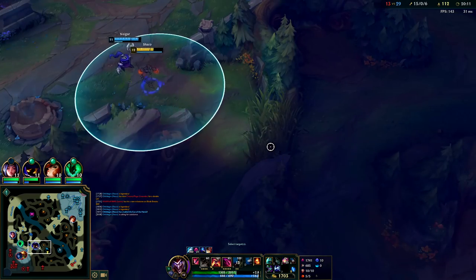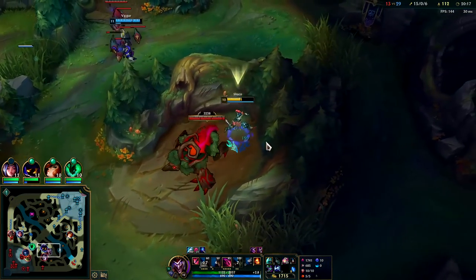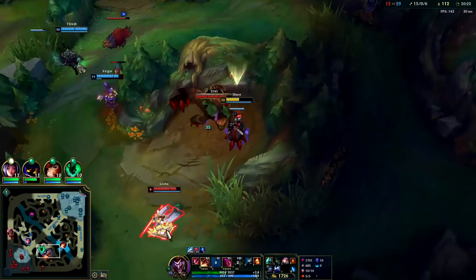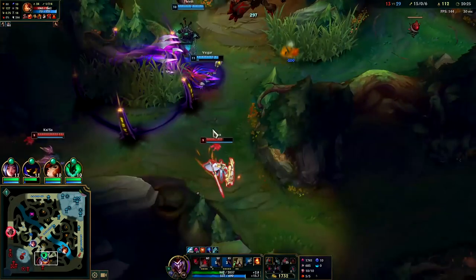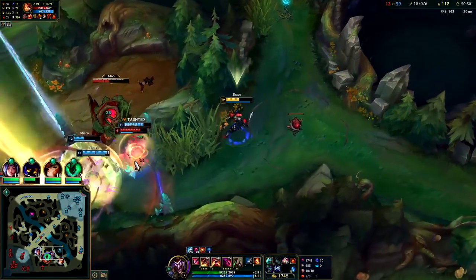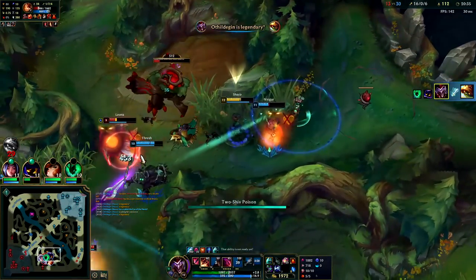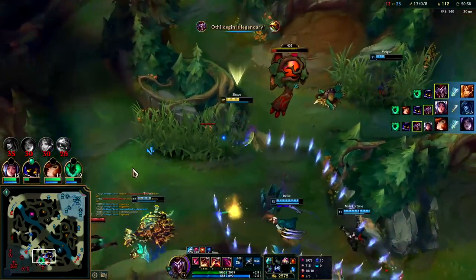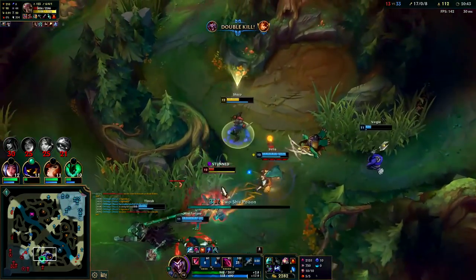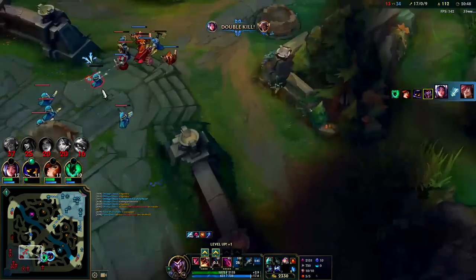Get some boxes in here. Our R's up in a sec. I'm gonna hit you Leona — you can't just walk up to me like that. Get a box down, toss an E, my R kind of kills everything, and my Dark Harvest allows me to keep re-killing — so strong. Oh, he shielded my E. Yeah, that has to be GG — there's no way they stick with it.